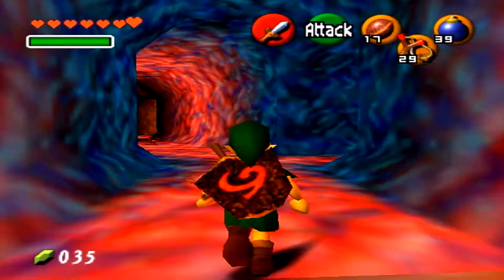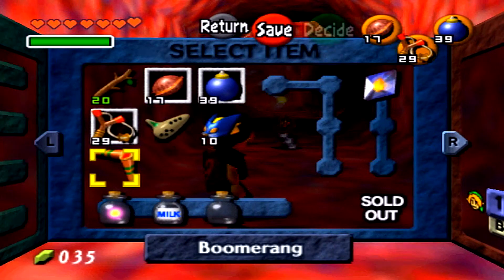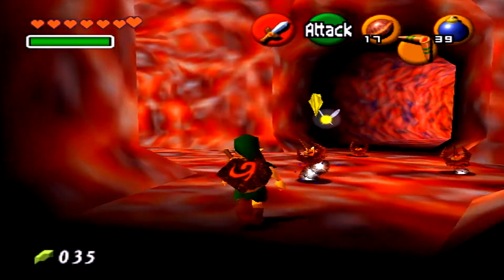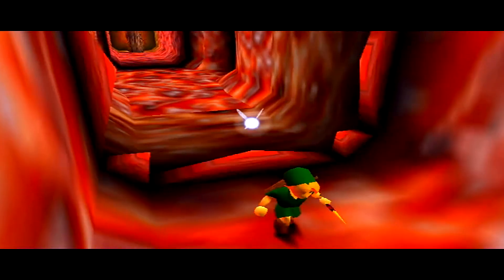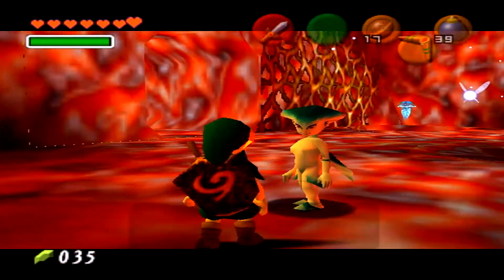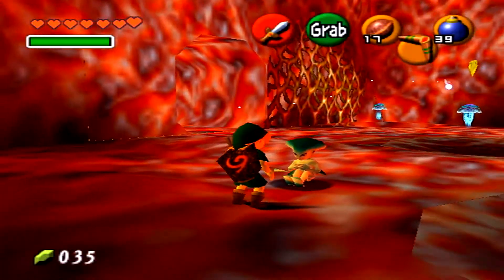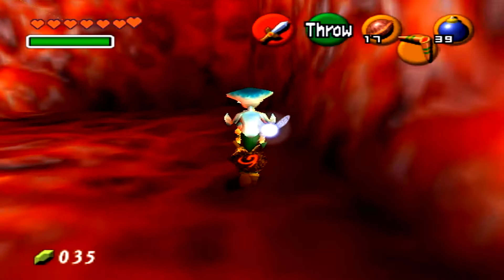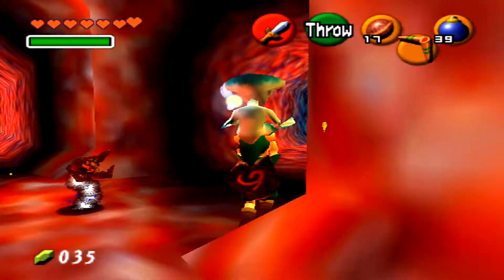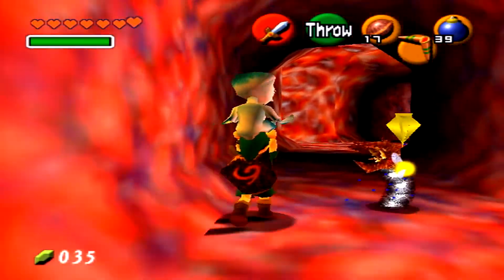Now that we have the Boomerang, we can get rid of a lot of enemies without using the slingshot and everything else. Ruto's not here, but anytime she's not there, just go to the last place you saw her — she'll just be outside where you first met her. Whatever you do, just be careful not to step inside these holes. We gotta get rid of something in order for that thing to go away, so let's go to the other side.